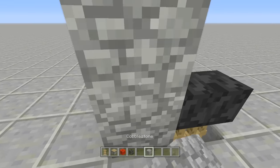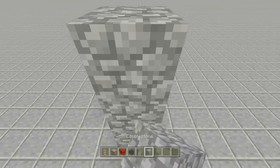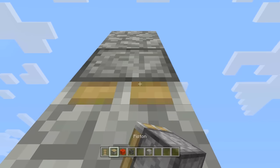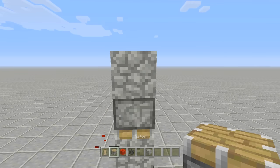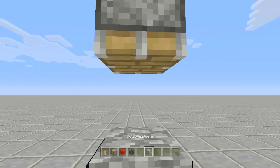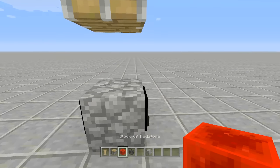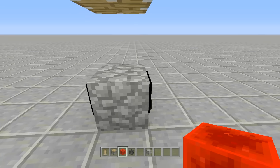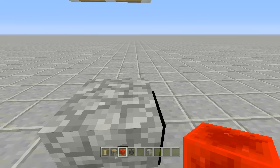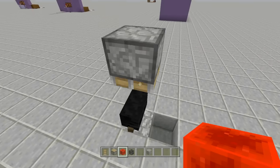Next, place a block right above our armor stands — any block will do — then place a piston facing downwards towards that block. Go ahead and break the redstone block over there, it's not needed. Send power to the piston, break the block, place in another block right here, and send power to it once again. Make sure you break this block but do not break the armor stands — we'd have to place them back in and no one wants to do that. Now everything is in place perfectly.